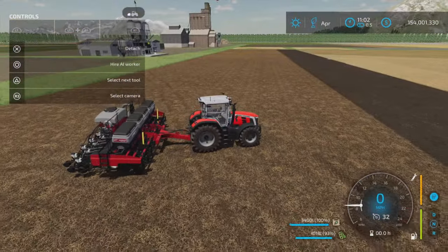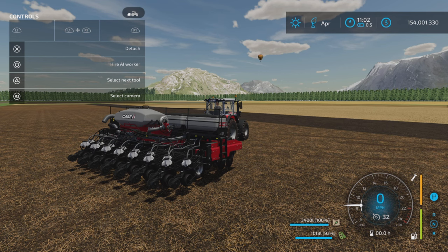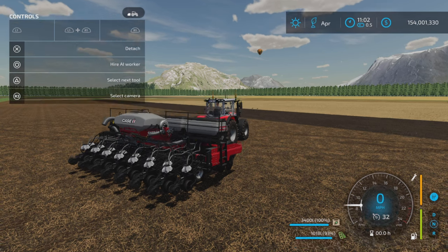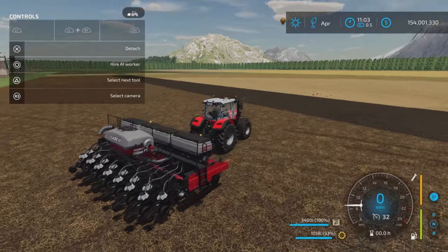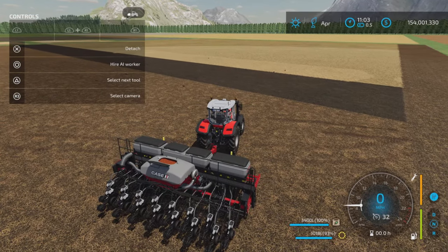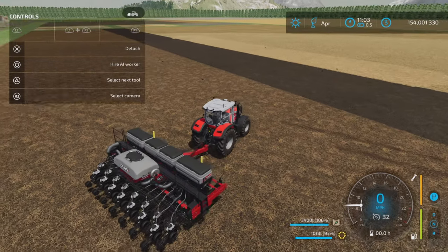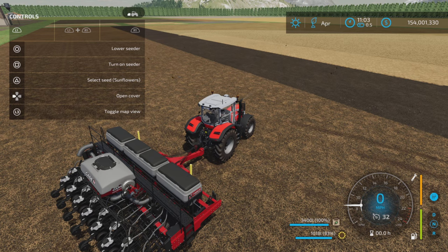The fertilizer capacity is 3,400 liters, and since I was planting soybeans, let's switch to sunflowers. The seed capacity is 1,090 liters, so there's a lot more fertilizer capacity than seed capacity. L1 and left on the D-pad opens the seed compartment, and pressing it again opens the fertilizer — you need those open to fill them.